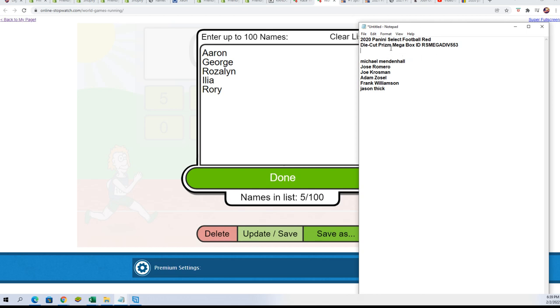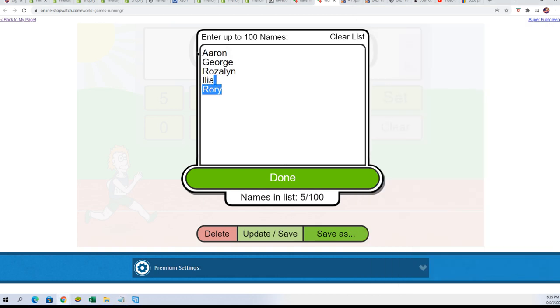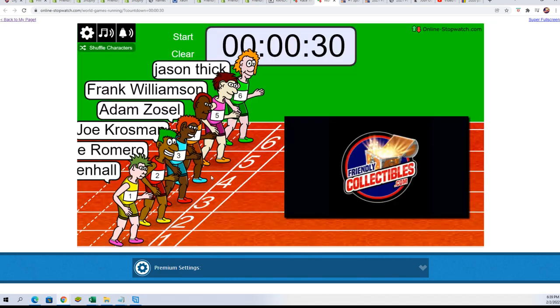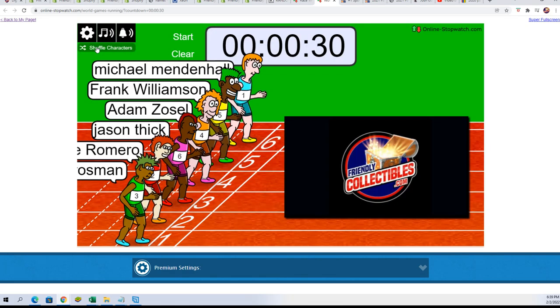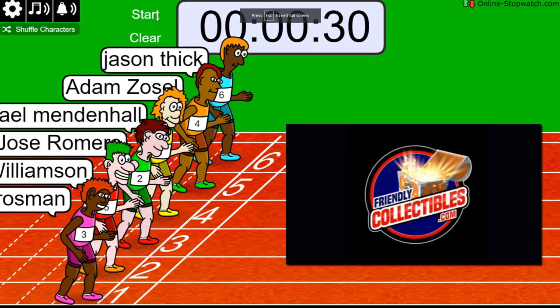We got this Select Football Prism Mega and we have six other names — they're going to get into a race and two owners are going to win a division. Shuffle seven times. Lucky number seven — good luck winning a division, on your mark, get set, go!